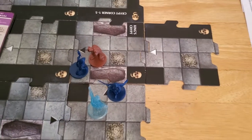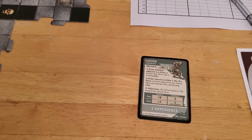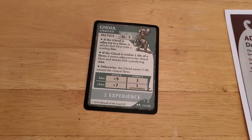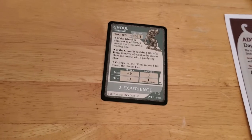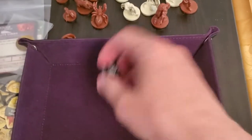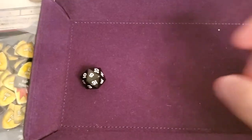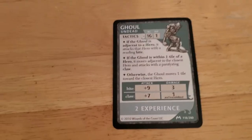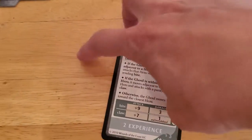He's adjacent to that ghoul and we'd like to get that off the table if possible. He missed horribly last time he tried to attack it, but he'll go again with the Tide of Iron. He got an eight — eight and eight is sixteen, and it just hits.